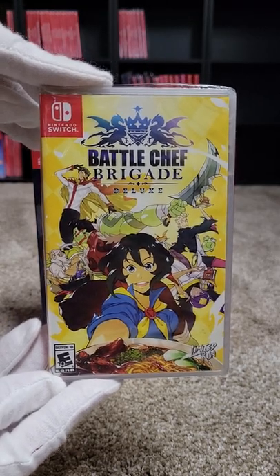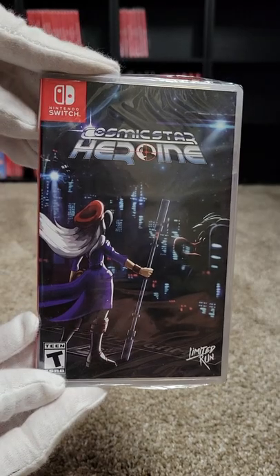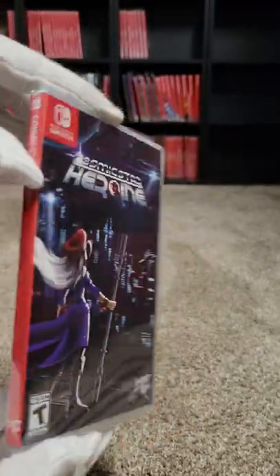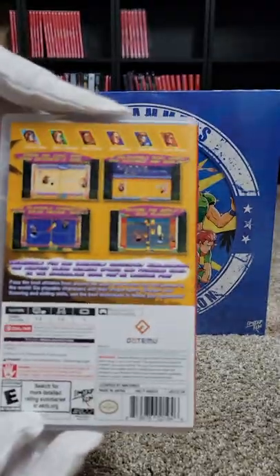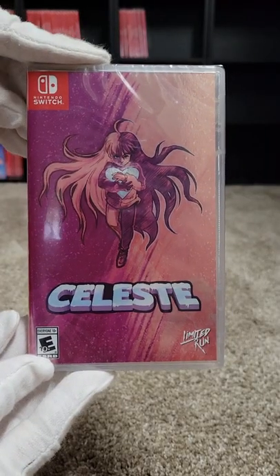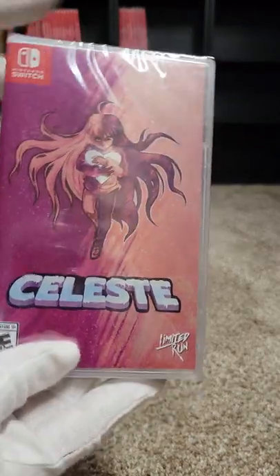Number nineteen is Battle Chef Brigade Deluxe. Number twenty is Cosmic Star Heroine — an old-fashioned RPG. Kind of excited to play that one when I can finally get to it. Number twenty-one we have Shantae and the Pirate's Curse — good platformer game. Number twenty-two we have Windjammers, a good Neo Geo arcade game. Number twenty-three we have Celeste. As we go further in our collection we won't have as many Collector's Editions, more just standard editions. It's a good platformer, kind of like Meat Boy again.